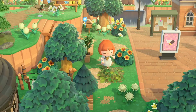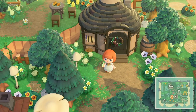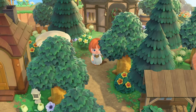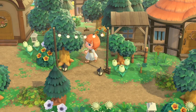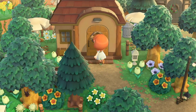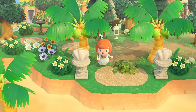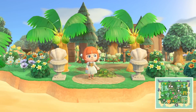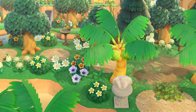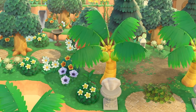Next we'll head left — just to the left and south of resident services is the forest neighborhood. So I gave all these villagers little cabins. It's Portia here, and then Sasha to my left, and Deirdre here at the bottom. I love this neighborhood. I think it turned out so cute. I always have wanted to do like a full forest core island, so I feel like this gave me a chance to kind of do that on a small scale. I also love this little entrance to the beach — it's so dramatic.